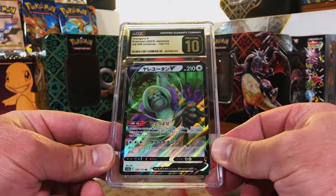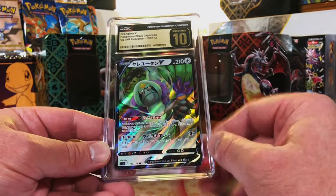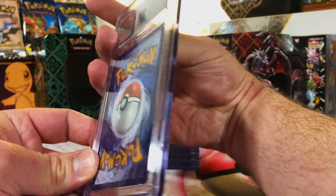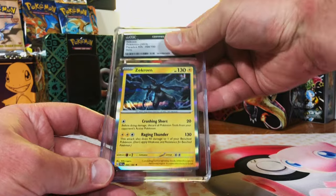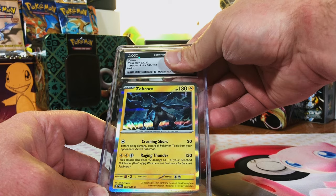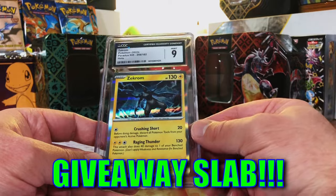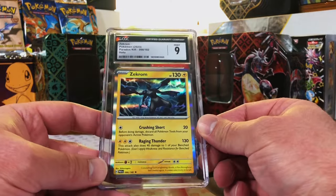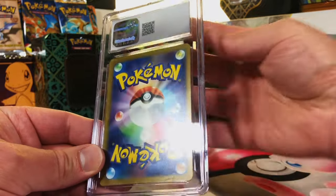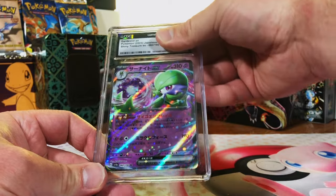V Star Universe and 151 are the few Japanese sets I actually care about - I'm all over them. I think that was our last pristine 10. Second Zekrom Holo - sent in two, this one will probably be a nine. Yep, mint nine - I'll take it. We're nearing the end - five more. Guard of Wire ex from Shiny Treasure - and a 10, boom!